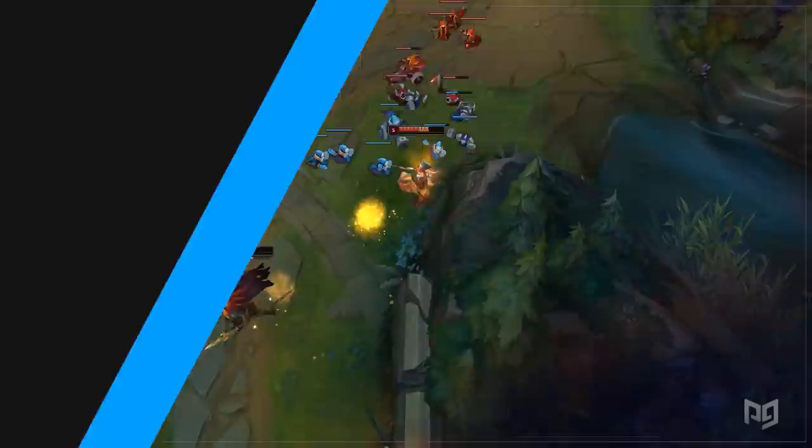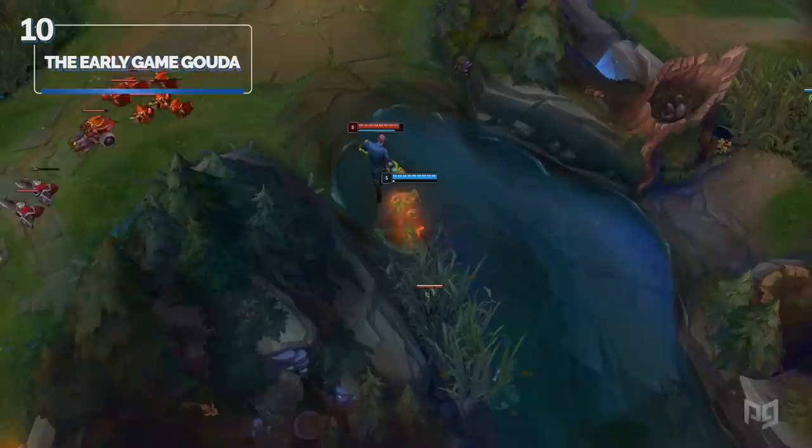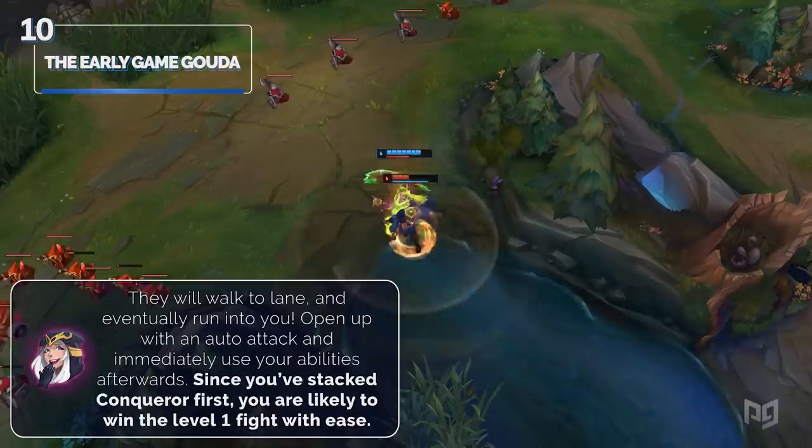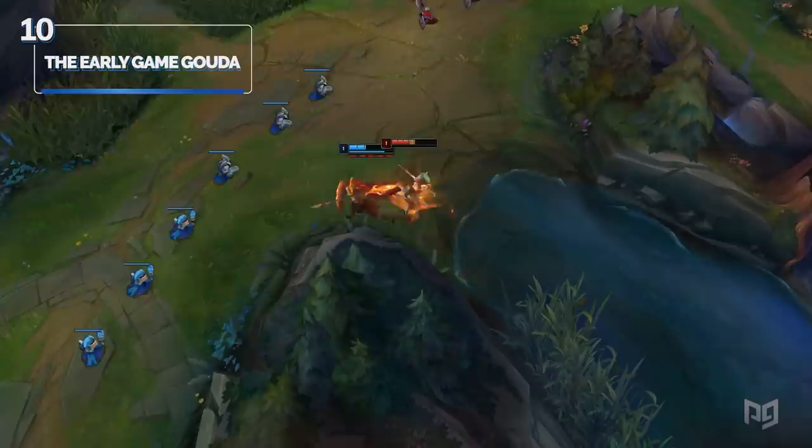Number ten: the early game cheese. There's a lot of cheese in League of Legends and we're going to run through a few. One cheese is centered on waiting in one of the two top lane brushes early on. You'll generally need to be on a strong early game champion such as Renekton, Jayce, or Kled. Once the enemy top laner has leashed, they'll walk to lane and eventually run into you. Open up with an auto attack and immediately use your abilities. Since you've stacked Conqueror first, you're likely to win the level 1 fight with ease — just hope the enemy jungler didn't plan to immediately gank your lane after his buff.